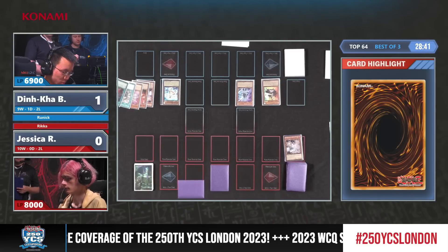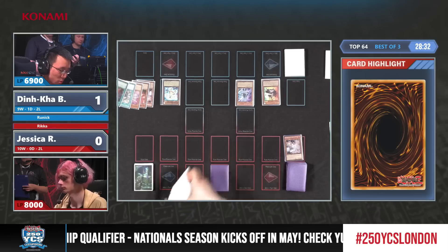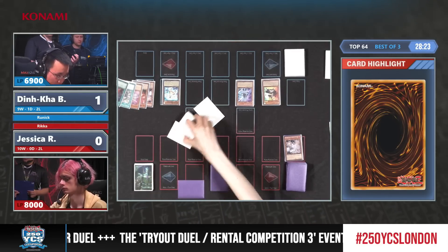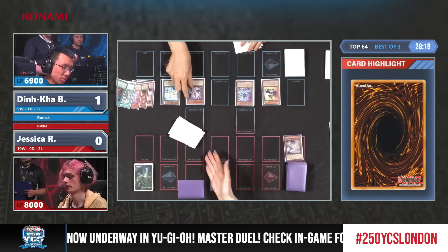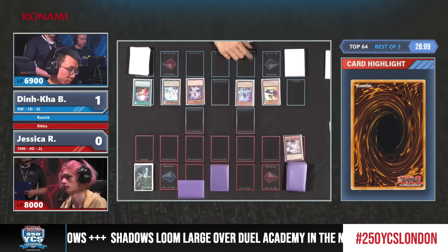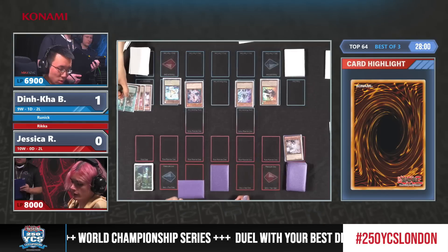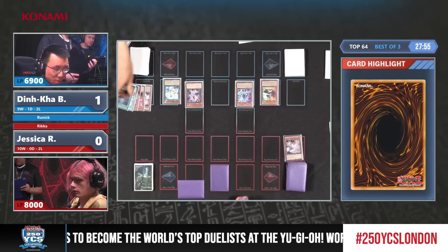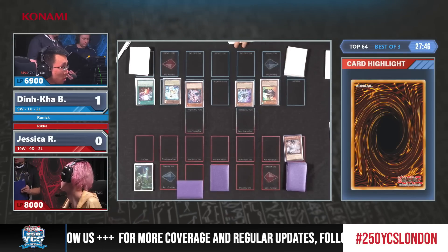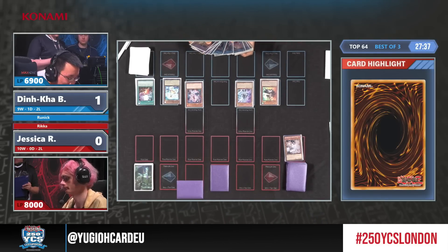Dinka is thinking about what to do next, navigating through the final back row and potential disruption that Jessica has. He has the Starter. It really depends if he has enough to push for damage, because otherwise he could play more conservatively. He doesn't actually need to go for game — he's so far ahead already. Jessica is left with only one card, and it has not been activated. Our guess is she's not holding Infinite Impermanence. Sprite Carrot is the search here for Blue — any spells or traps Jessica wants to activate have to be now, otherwise Carrot comes down on the resolution of this search.